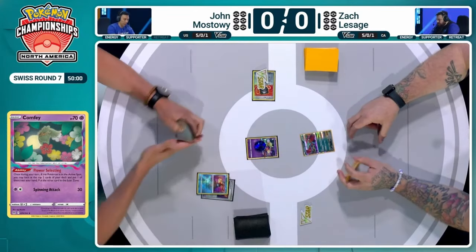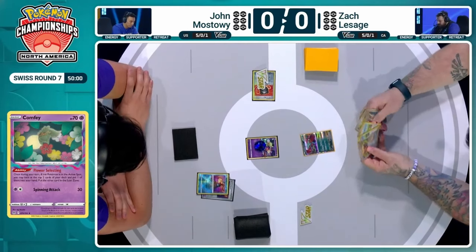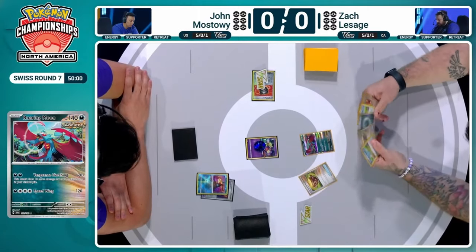Here are the key numbers for the Lost Zone: get four in the Lost Zone and Cramorant attacks for free; seven and you can use Mirage Gate; ten and you can use Sableye to drop damage counters. But it's a slow start from Jon here, and we're going over to Zack.